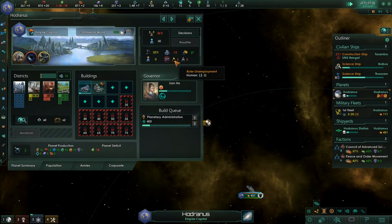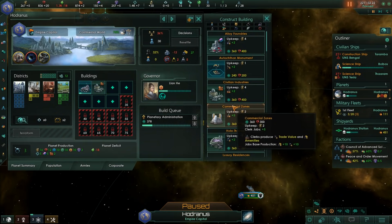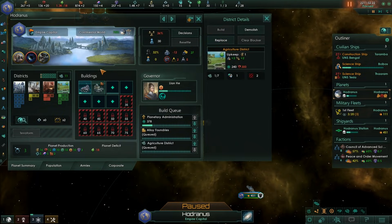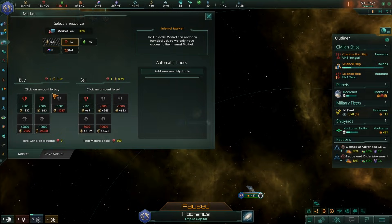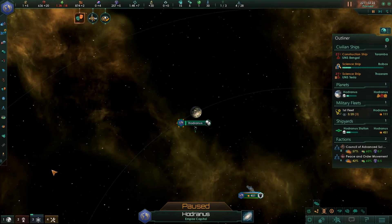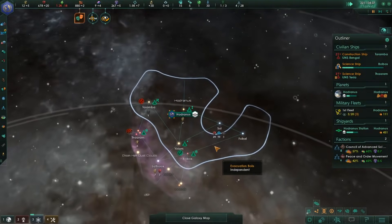Sure, we've got a couple of unemployed rulers, but as soon as our reassembled ship shelter is turned into a planetary administration, that issue will be gone. We've got a couple of specialists without jobs — we can just build an alloy factory. We still need to make sure we build enough districts, so we may need to flip-flop a bunch of resources here and there. We are actually generating quite a lot of resources from stations at this point, which is basically floating our entire economy right now — that's rather positive.